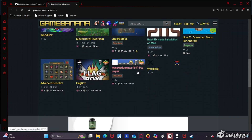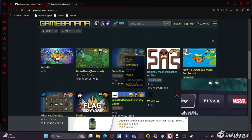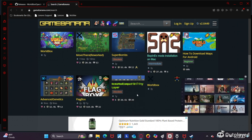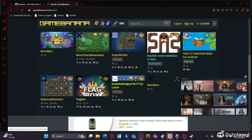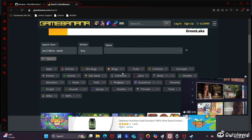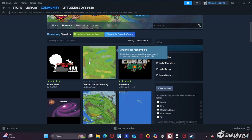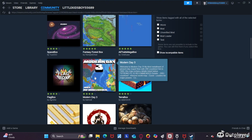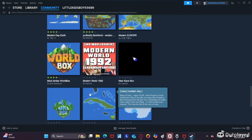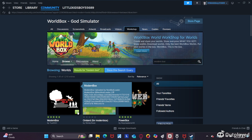World Box Mods has things like Advanced Genetics, how to download maps for Android, Super Bombs, NCMS, Compatibility Layer, Flagbox, and lots of other mods. You just download and put them in the mods folder. I would actually search up a different tutorial because I'm not entirely sure on that process. But that's how you get the NEO Modloader and use the Workshop for mods.